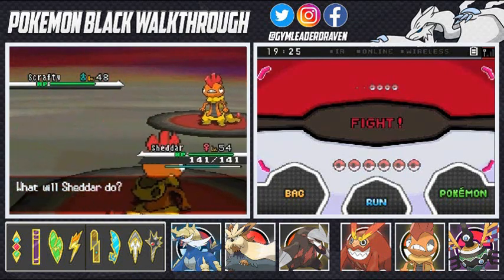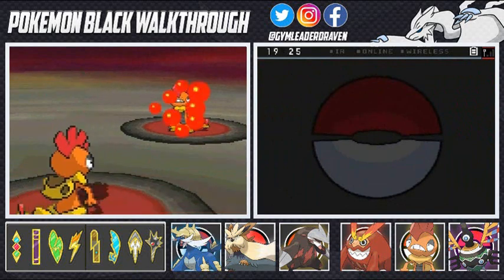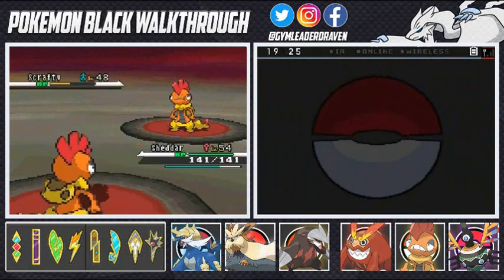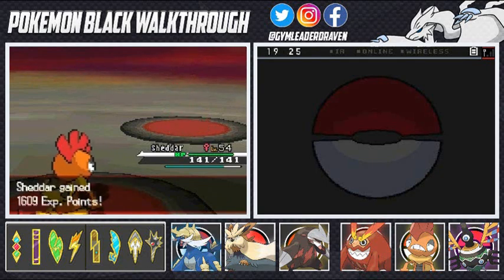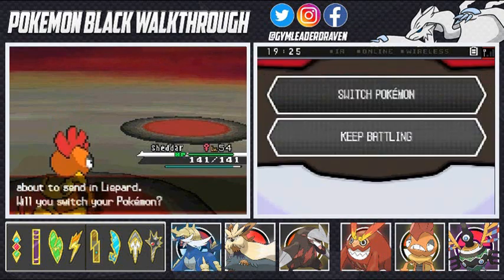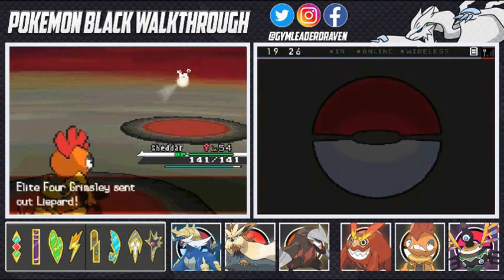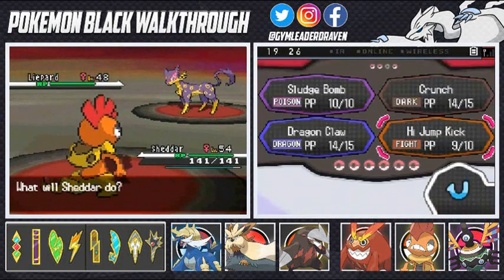Let's go ahead and kick some ass. High Jump Kick! Super easy. With every victory we should be getting a Moxie boost — but we didn't get a boost? What the hell? I just defeated this guy and he's not getting a boost.